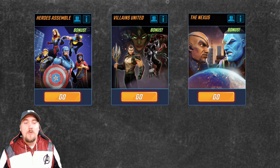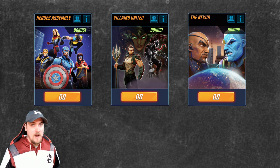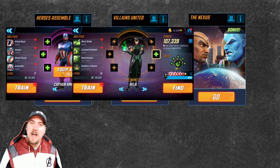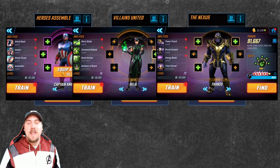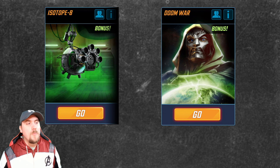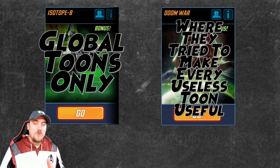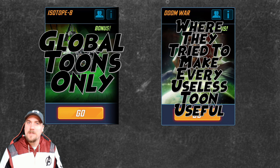We have the heroes and villains campaigns, which are the two you start the game with. Villains can be a struggle to get started in the first couple days, but usually by day three or four you're progressing through villains. Nexus is the next campaign — pretty much a free-for-all. Heroes campaign needs characters with the hero tag like Captain America; villains needs the villain tag like Hela. The Nexus campaign has Thanos at the end, a highly valuable character. Other campaigns include ISO-8, which takes global toons only, and Doom War, where they tried to make every useless toon useful — and if you don't believe me, go back and watch Campaign Gods Resource Management 101 and look how many characters I said had no use in campaigns and now have a use in Doom War. It's very fishy.